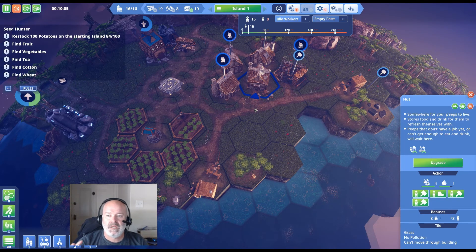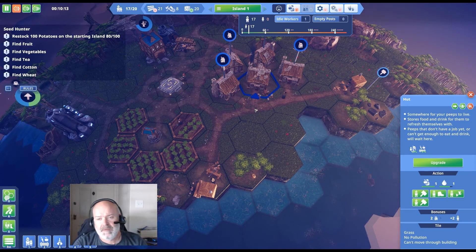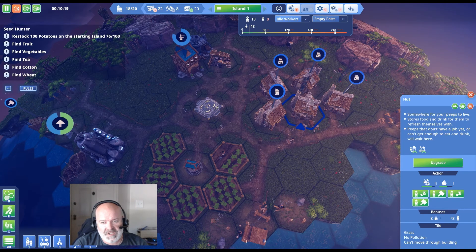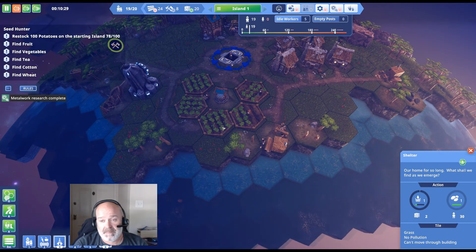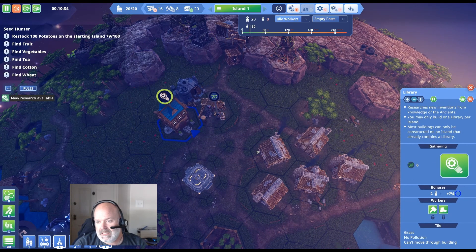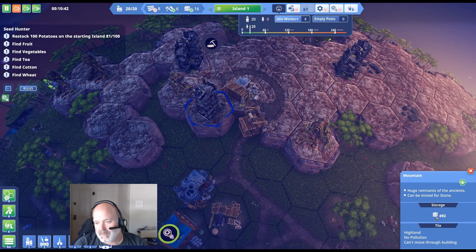You can upgrade huts later to houses and larger developments to fit more peeps, which is really beneficial because space is limited. It's all about space management — you want as many people living in one spot as possible. That also generates gloom, which you deal with using fountains and other things. Also watch out when building near the shelter — if there's no path nearby, peeps walk really slowly without a road.